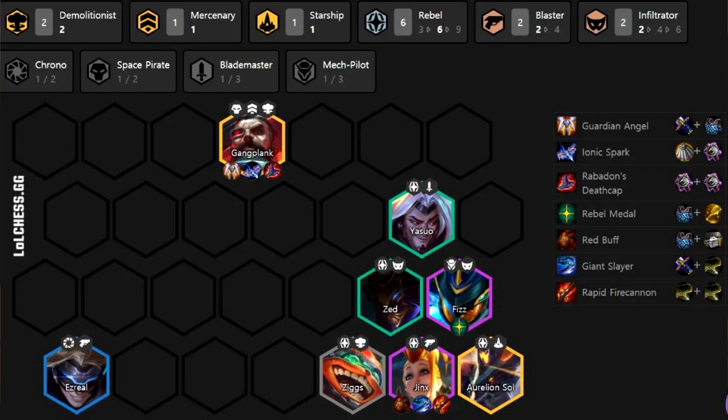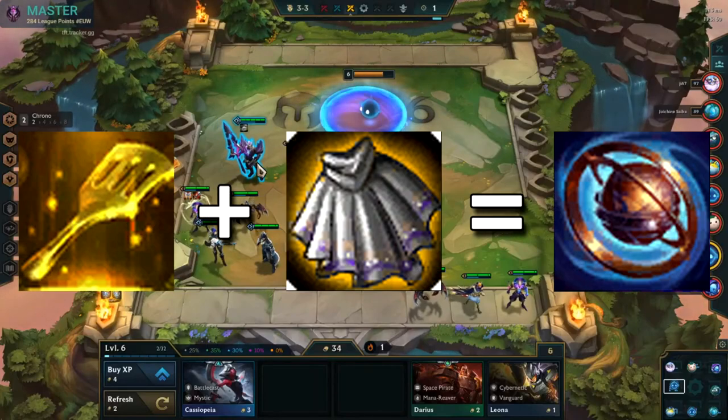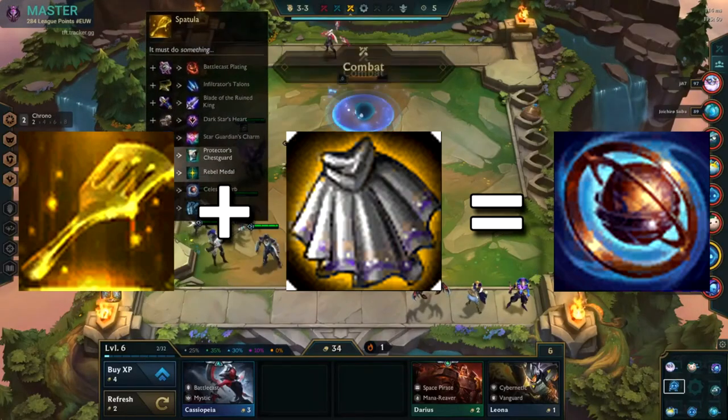Gnar is another champion that can be useful in the Rebel composition or in the Blaster Brawler composition. Go ahead and put the Rebel spatula on him, put him on the front line, give him some more shields — this just ensures that he goes off slightly more than he would before.